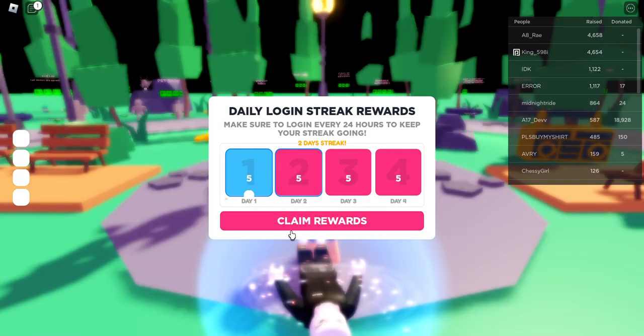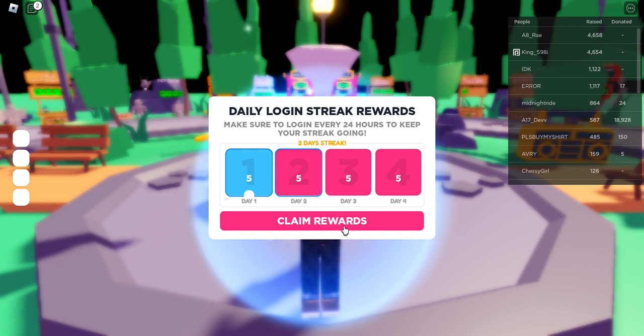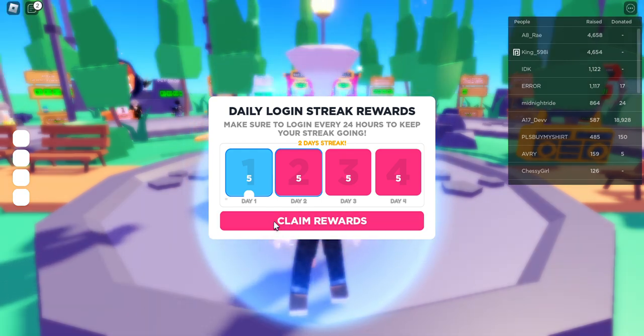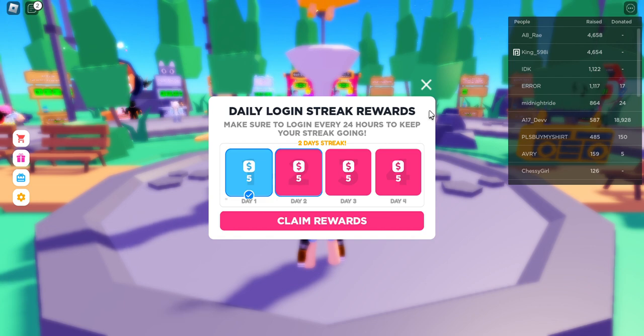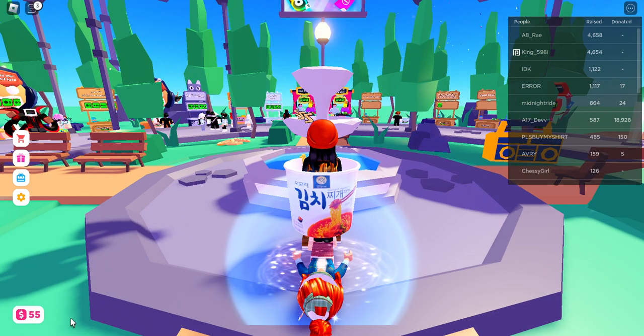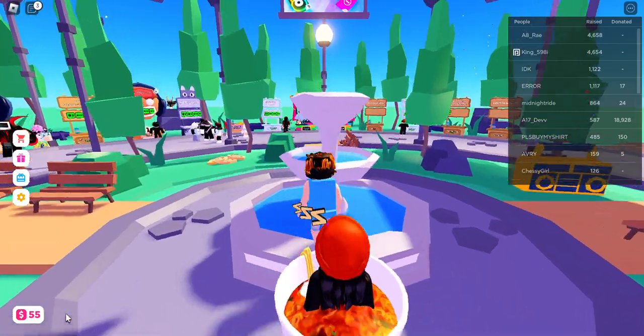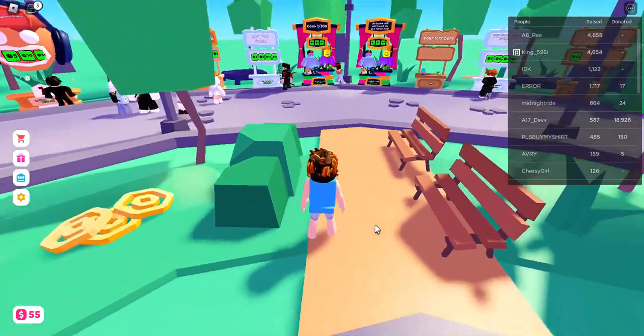First of all, if you daily login in Please Donate, you will get five gift boxes each day. You can claim them and they will keep increasing. You can use these gift boxes to purchase different stands and items.